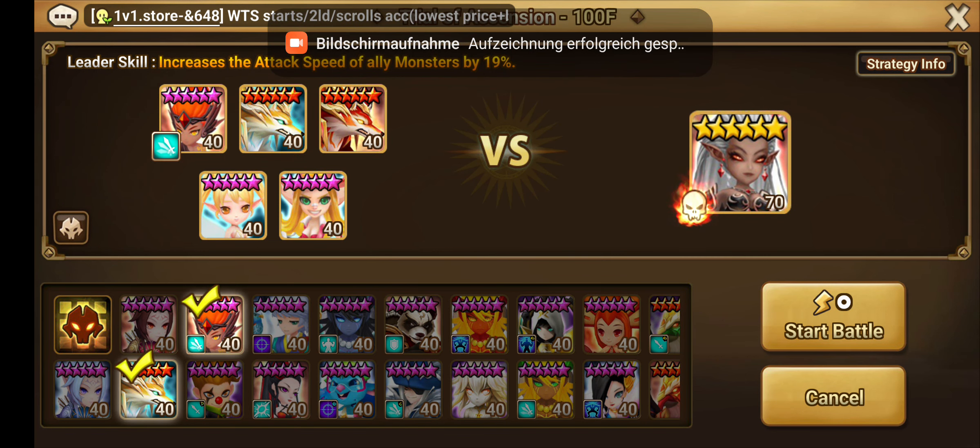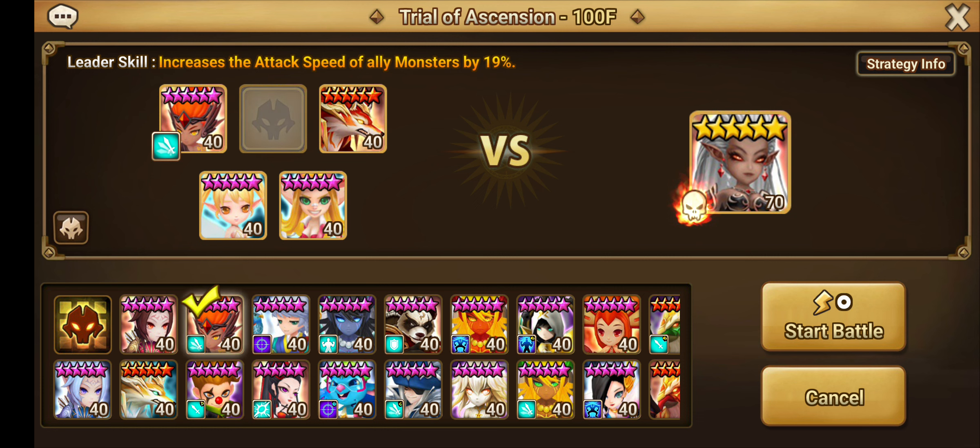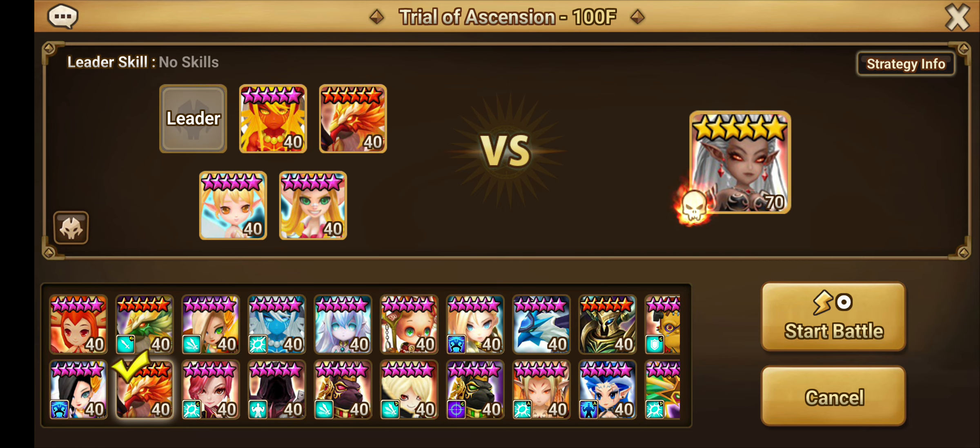Welcome everybody. Today we're going to talk about how to beat T-Way stage 100 normal. For this stage I would recommend using this team. Instead of Rogue, you can put in a Tessarine and put in a Spectra. Make sure you secondary awaken your Spectra. You can put away the Beretta as well and put in your Vertiheal.